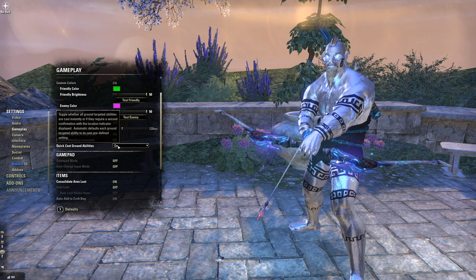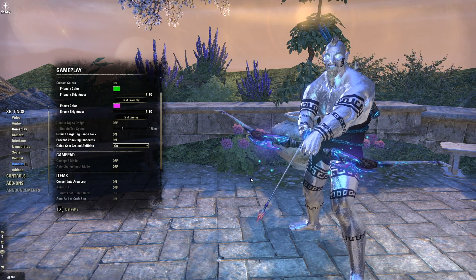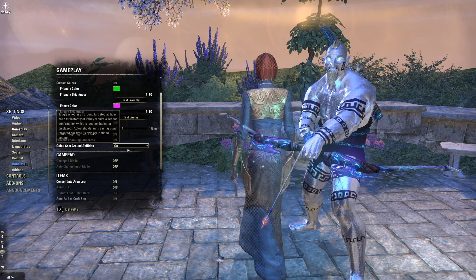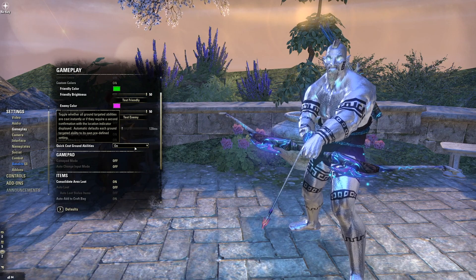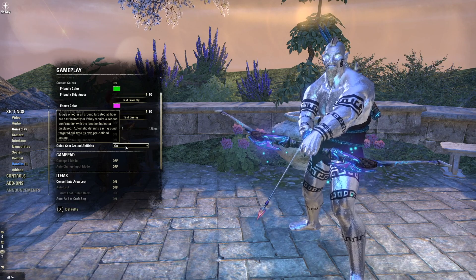Quick cast ground abilities — turn this on. You should be pointing where you want the ground ability to go when you press the button, and it will go there. It's really going to slow down your damage output as a DPSer if you have to click the ability and then choose a location and click again. It just adds steps that don't need to be there.